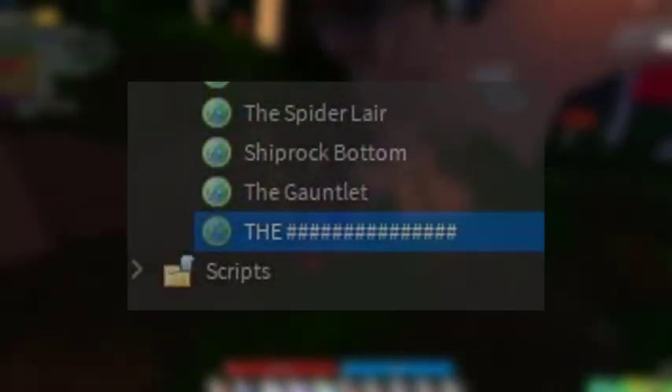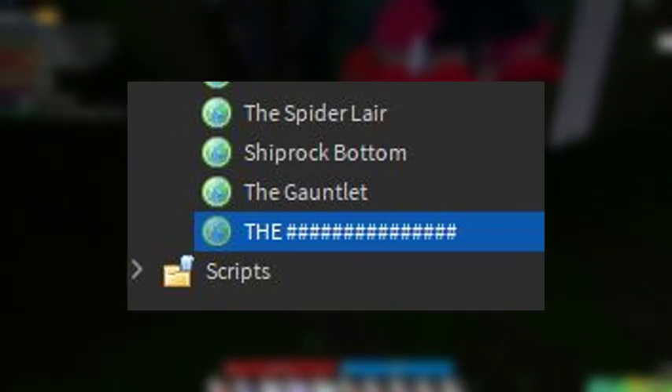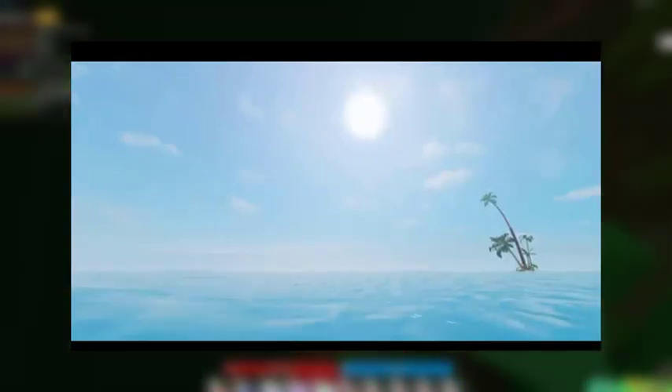Now we are going to get onto the more interesting information about the next update. In the image shown there are three new worlds. The one we are going to talk about first is Ship Rock Bottom. In the last video we talked about a new area that will have snails and the snail hat — Ship Rock Bottom is the name of this place. It will have a few new mid-level enemies and a quest, and the map will most likely be dropping tomorrow. The only real entrance to this place that I could think of is on this ship in Seaside Path.